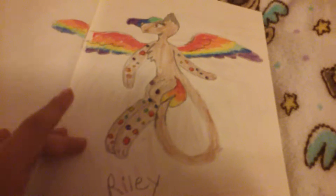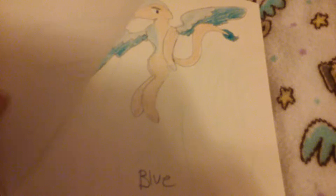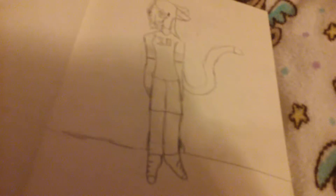This is the full body picture of Riley. Hand practice — blue, yeah, I practice. Just a random Niko I drew. Okay, this is where it gets complicated.